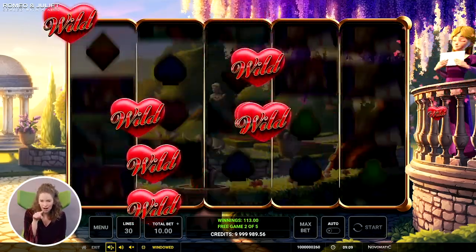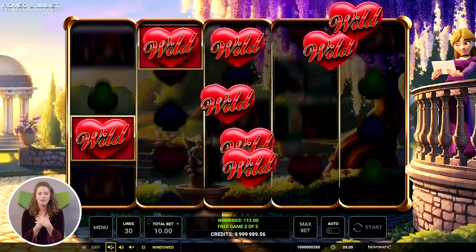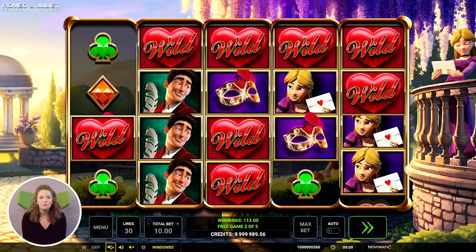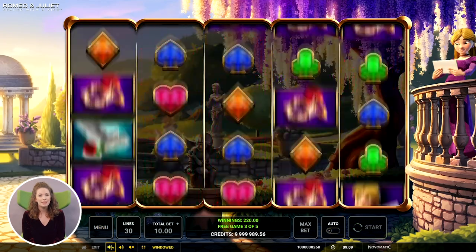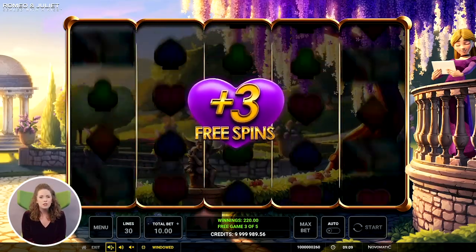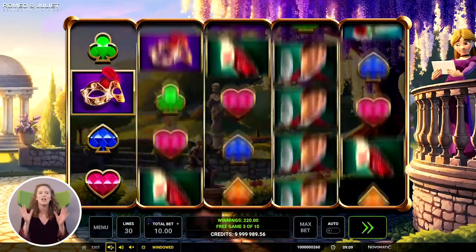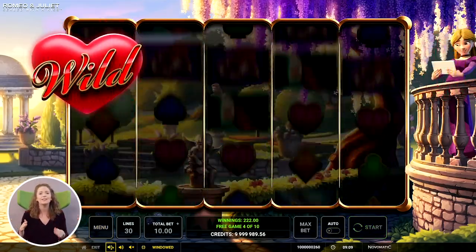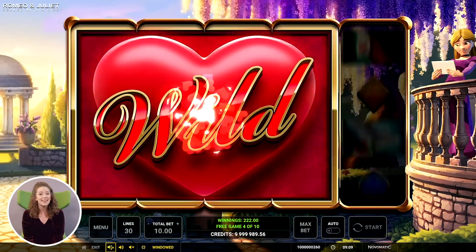During the free spins, keep your eye on Juliet while she reveals what surprises she has in store. Whenever she hugs the love letter, one of three different types of hearts could randomly flutter out onto the reels. For example, here we see the wild hearts filling up the reel window. The second of Juliet's surprises could be the purple heart, which can award up to an additional five free spins. And her third surprise is one to get your heart beating even faster — what the games team have branded the Colossal Heart.